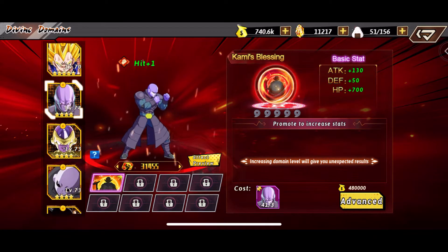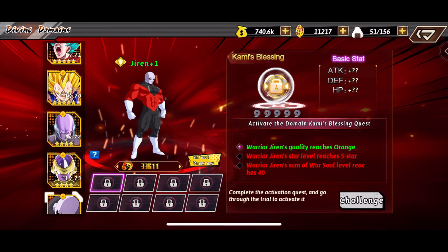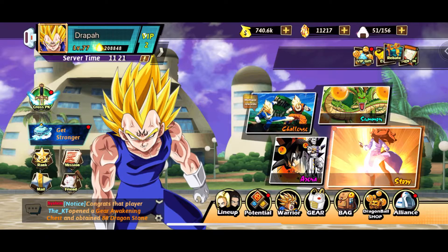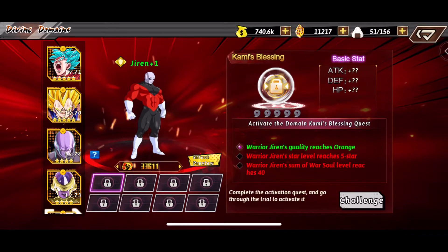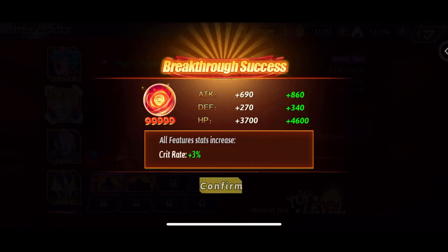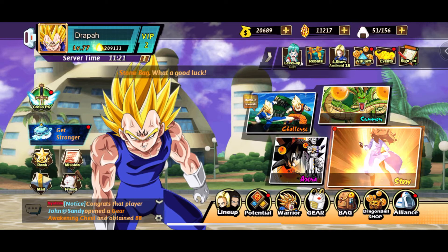Now I want to work on Jiren next, and then GT Kid Goku, but I gotta get Jiren to five star first. Now I know how to do warrior souls and all that — at first I was confused on that but I finally figured it out. Let me go back to divine domain real quick — where is Majin Vegeta? Confirmed, that one is top level and I can worry about everybody else later on.